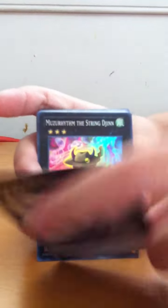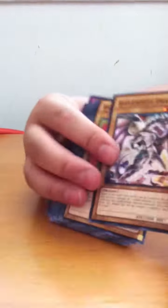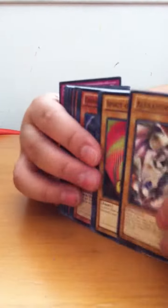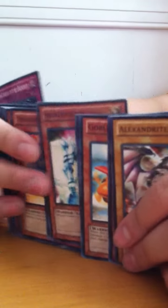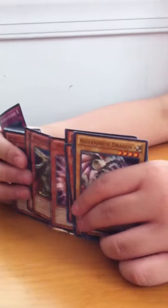We can see here we got the new Utopia, the new String Devil, Temtem Temple, and basically these new Exceeds. They're awesome. You can barely see them, but you know what's in this — it's basically a collection of the older packs, like Generation Forces stuff and the structured starter deck. This deck is pretty awesome.